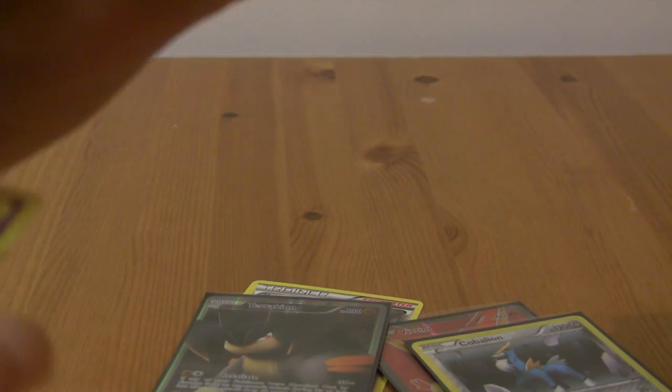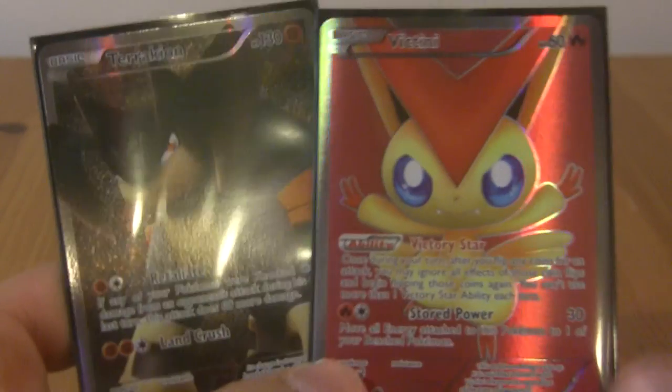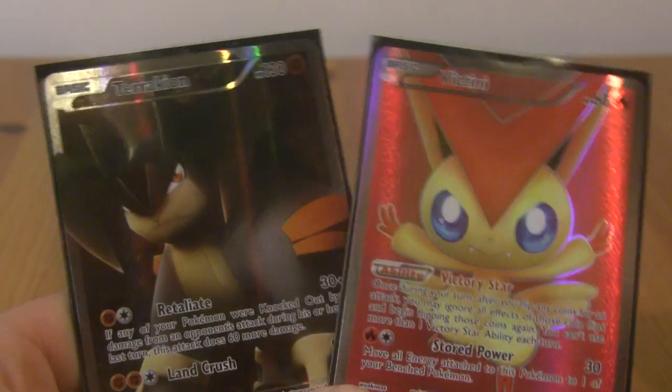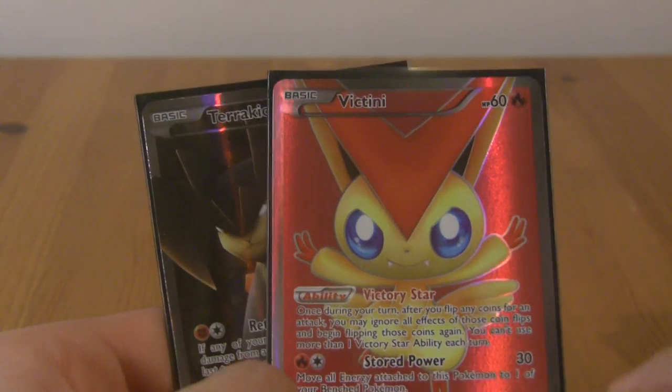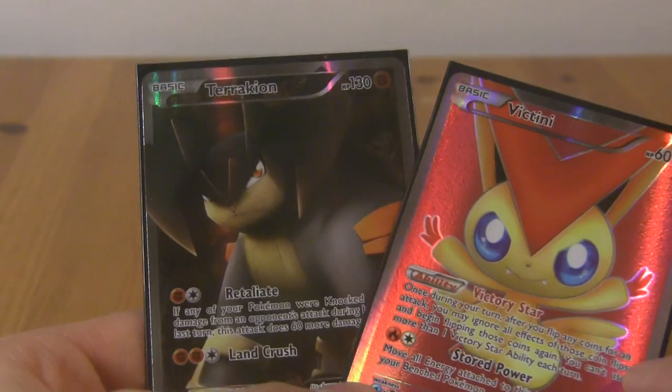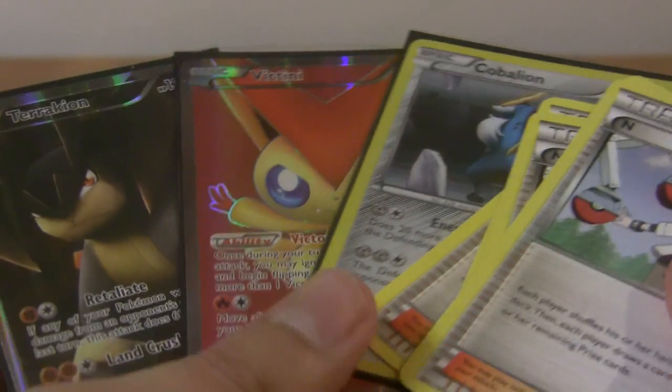That's the end of this first part — thank you guys for watching. This has been an awesome part. We got a ton of rares, reverse and normal. We got our two Full Arts — Full Art Victini and Full Art Terrakion — four N's which is awesome, I really wanted those. And a Holo Cobalion. This is one of the best pack opening sessions I've had in a long time. I really like this Victini — it looks awesome. I like Terrakion too as a Pokemon. So thank you guys for watching, please subscribe and comment, and stay tuned for the second part. CrazyNinja with a G, signing out. Here's a code card for you guys if you wanted it.